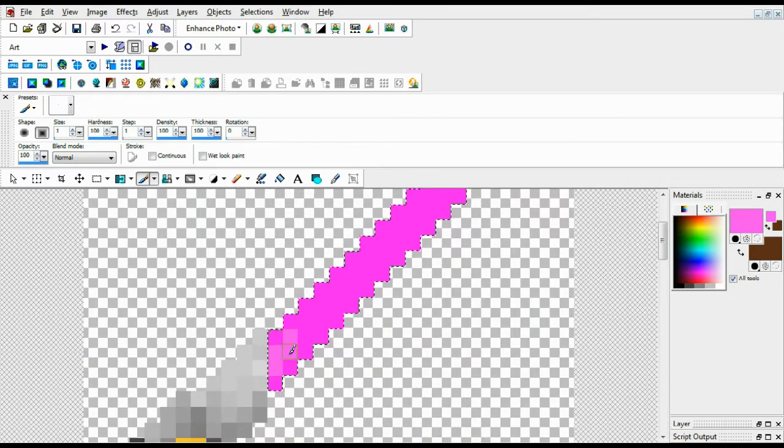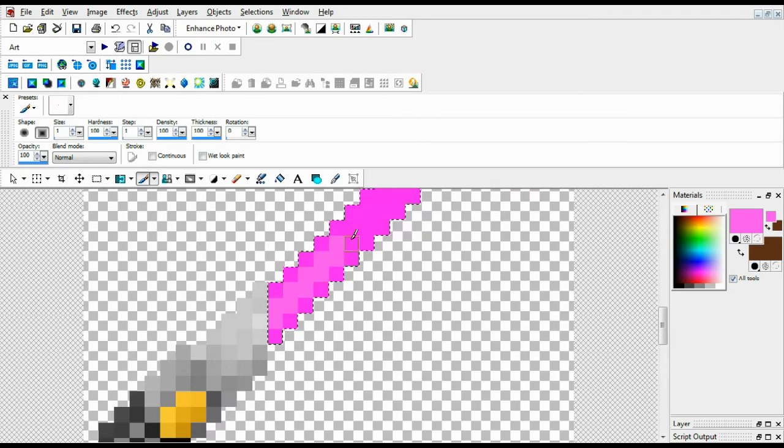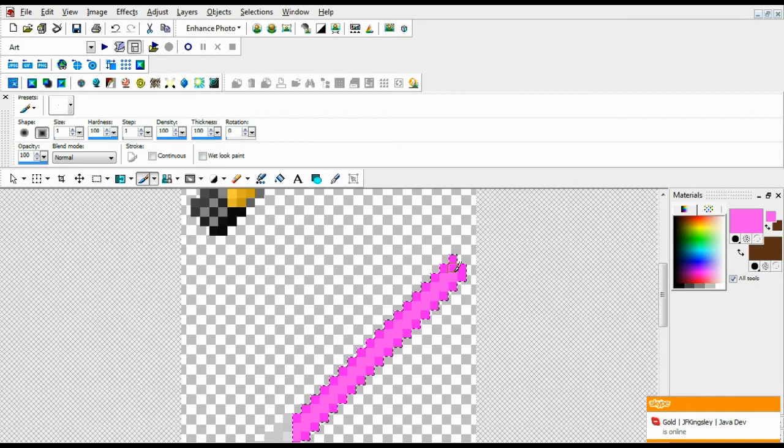So the blue was for the diamond sword, and then I'm doing the gold sword as the purple Mace Windu style lightsaber.